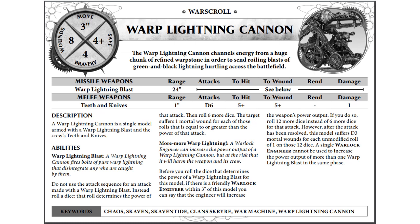Warp Lightning Cannons. The interesting thing to note here — we have a 24-inch range and a three-inch move, so our reach is a little bit less than our Warp Lock Gisales. Basically, here's how this works: you roll a d6 and take note of that number — that's what your Warp Lightning Cannon is going to be hitting on that turn. So if you roll a four, you pick up six dice, roll those six dice, and do one mortal wound for everything over a four. Note that rule of one does not apply to this.